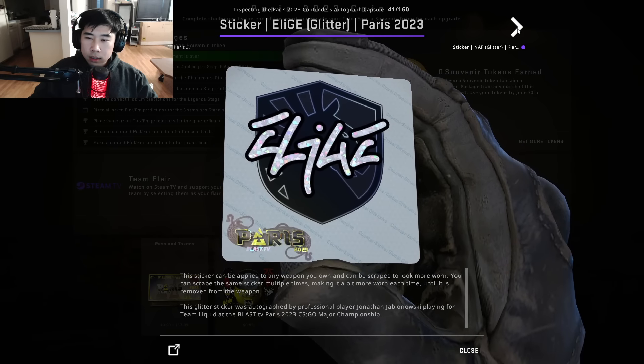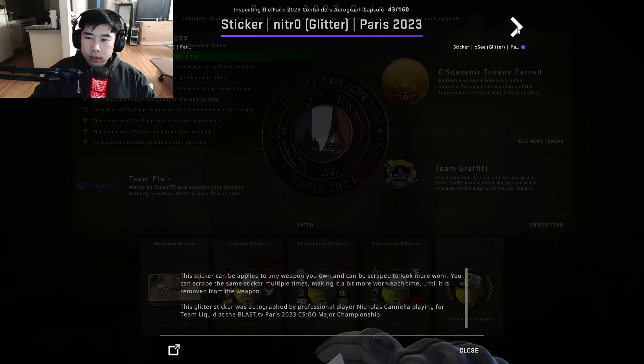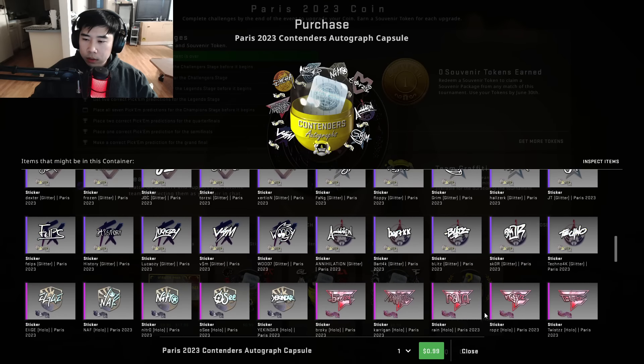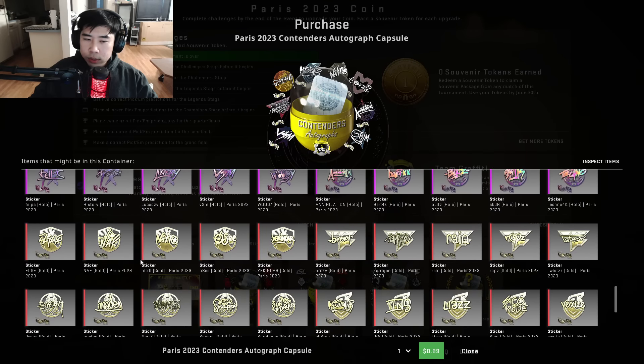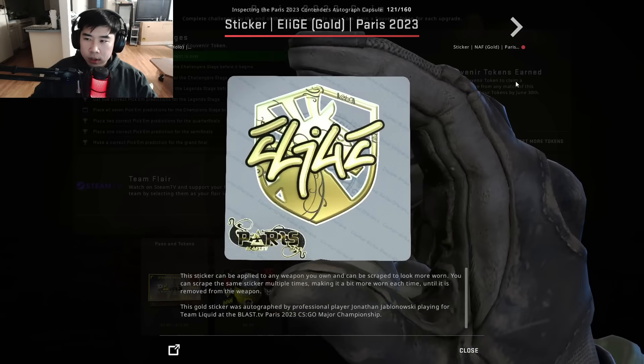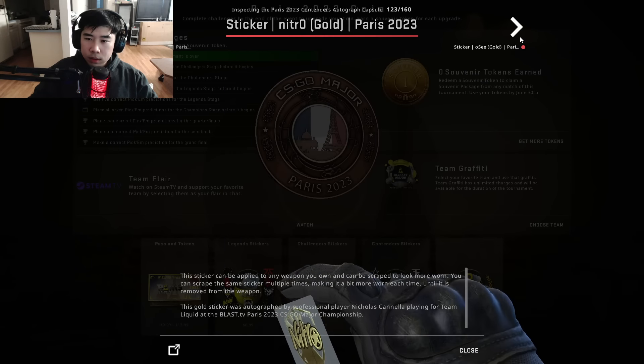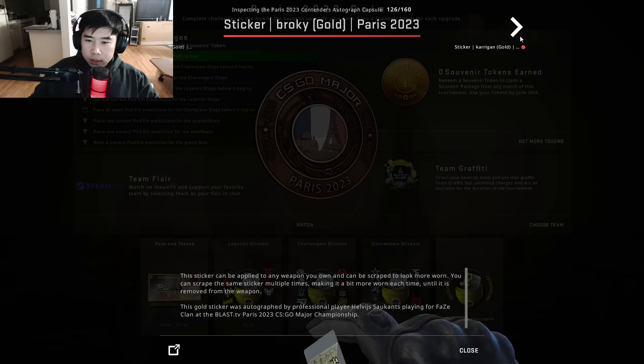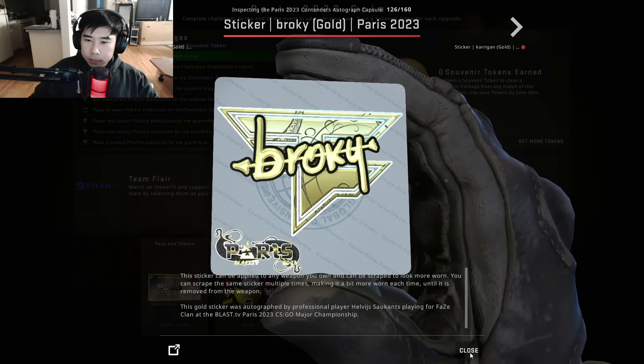I don't like the E — these are very thick lines which kind of blur it. The glitter is pretty much the same. You can't really go wrong with signature stickers in gold overall. As we said, Valve kind of went the safe route here.